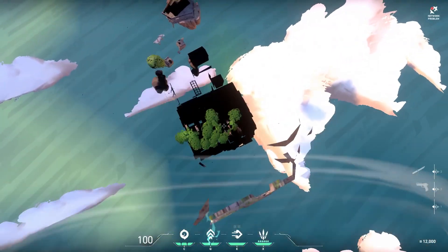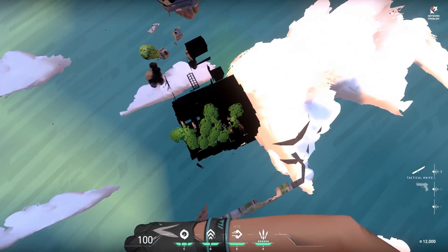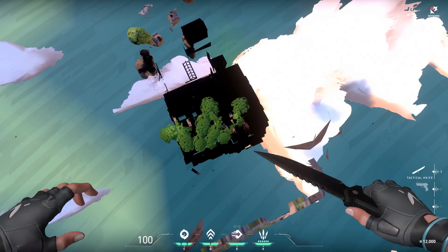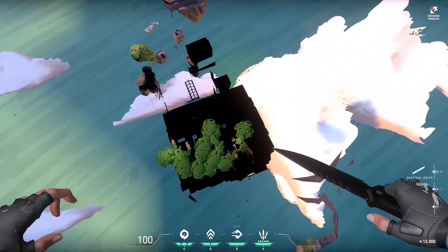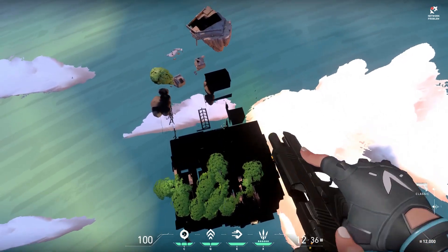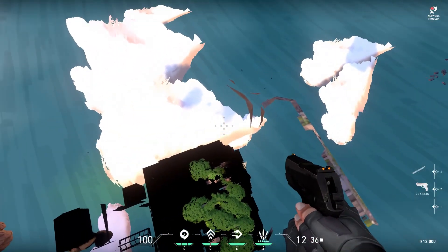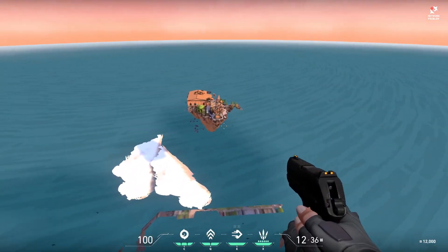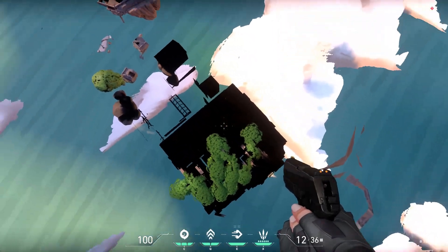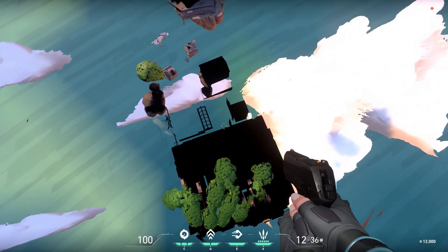If you keep using Jett's boost ability as you get lower you'll be able to avoid the full damage. If you get far enough away from the map to avoid the kill clip and use Jett's boost up ability, you can actually land on that massive ocean texture. That thing goes out for ages and the collision seems to keep going past where the texture ends, so it might just be the bottom of the map.